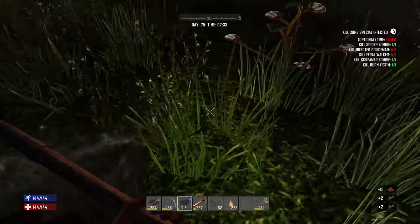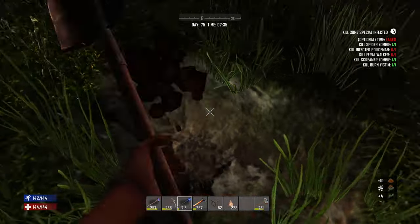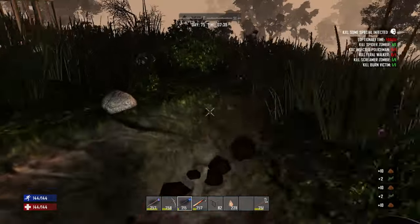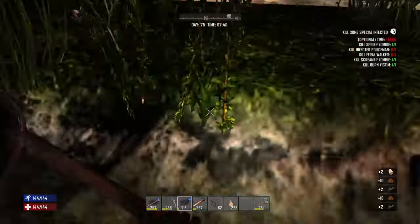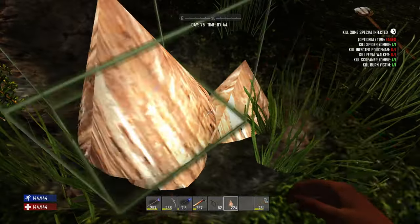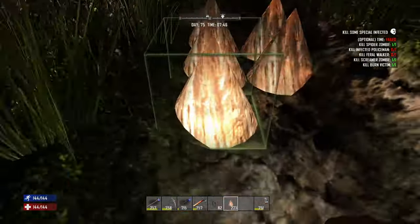Now we're going to dig a trench. I just like when the zombies run through to have them start taking damage really early on — smashing those legs as they go through. They get stuck, they take more damage, and as they come through they get weaker and weaker.